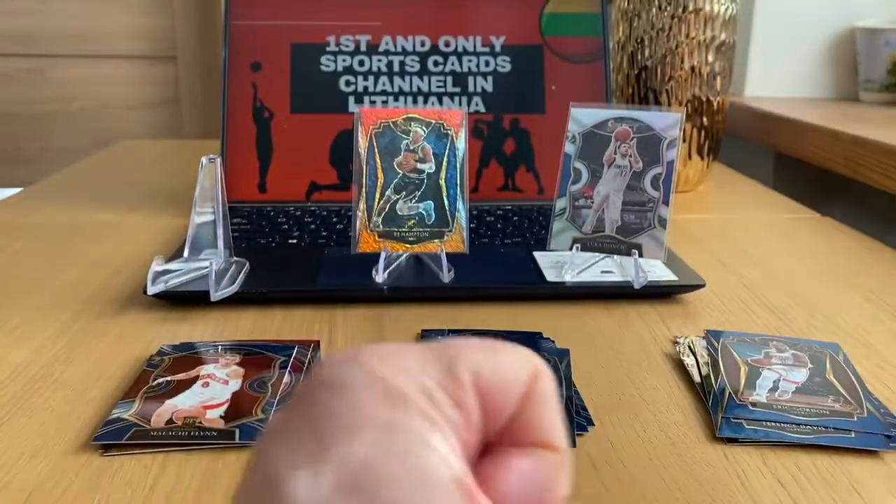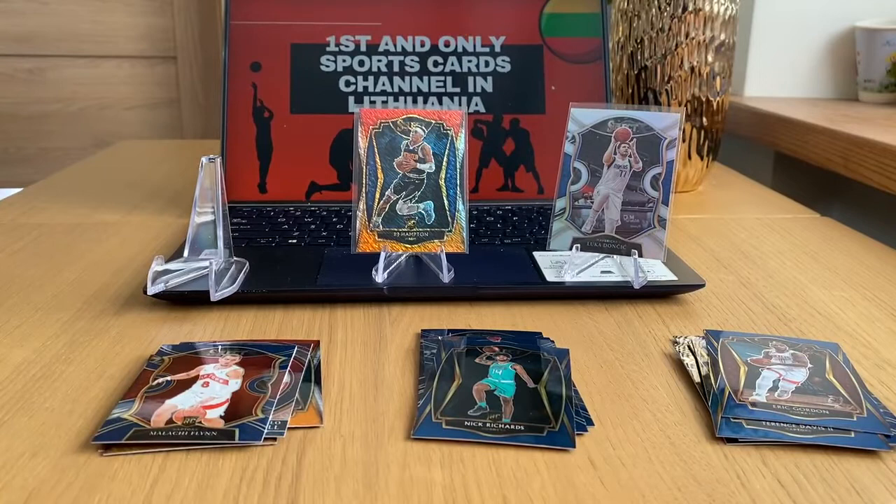Overall not too bad — Luka Dončić silver, RJ Hampton tricolor premier level, so quite nice. That's it, that's all 20 cards. The video is maybe a bit longer than it should be but it is as it is. Thanks for watching guys, hope you enjoyed it and we will definitely see you again in my next video. Bye now.